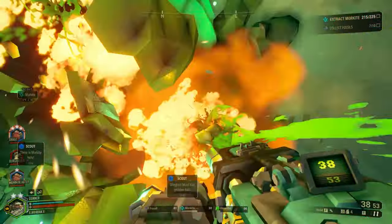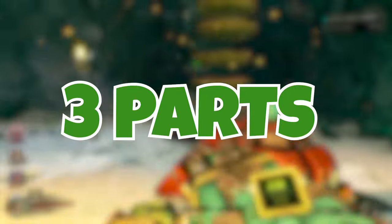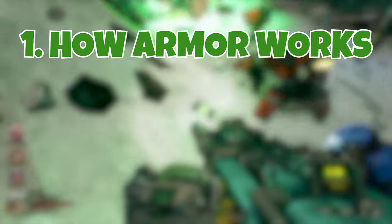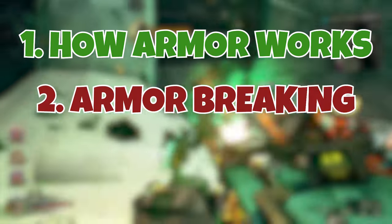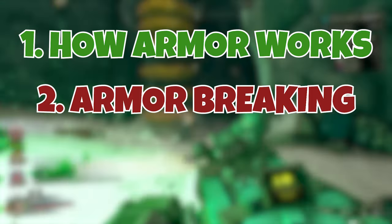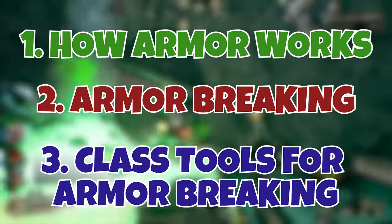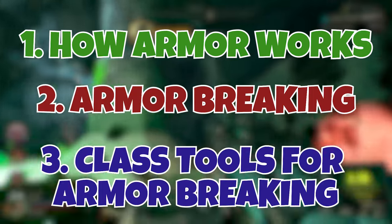So for today, I'm going to help you understand enemy armor much better, and we're going to do it in three parts. First, we're going to talk about just how exactly armor works, and what it actually does for the enemy. Second, we'll cover how you, the player, actually interacts with the enemy armor, and how you are able to break or even bypass it. Then finally, we'll talk about the tools that each class has access to that have the ability to break armor easily, and see who has the best tools for the job.